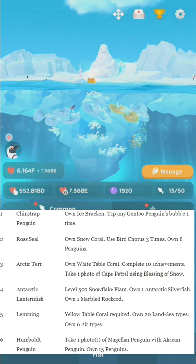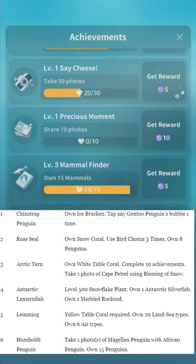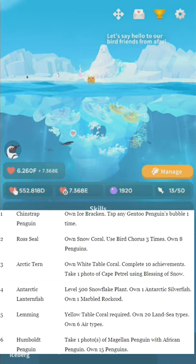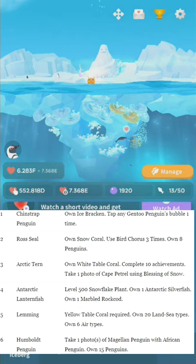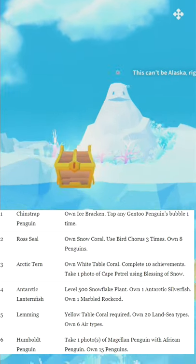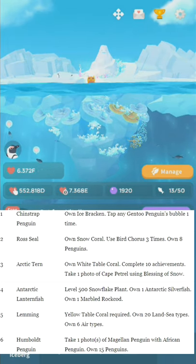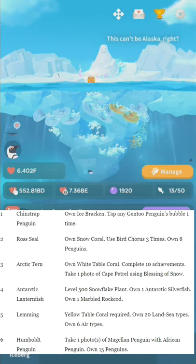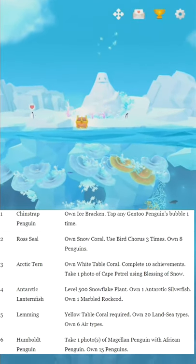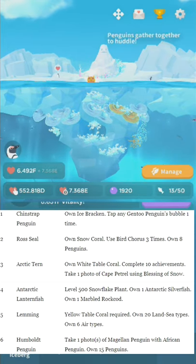Arctic Tern is number three. Own White Table Coral. Complete ten achievements — that's what you do in that little menu. Take one photo of Cape Petrel while Blessing of Snow is active. Blessing of Snow: you can spend 50 pearls to activate it, or if you just keep opening the treasure chest with an ad, sometimes it will give you a cast of that. What I recommend, especially if you want to play free-to-play, is take note of which pictures you need to take with that skill active, open the treasure chest until you get it, and take the picture — then you won't have to spend the pearls.